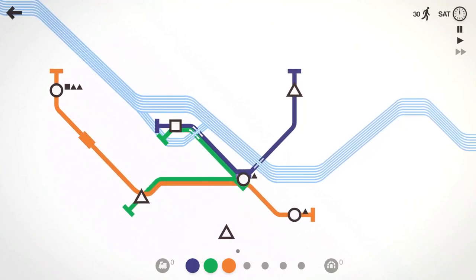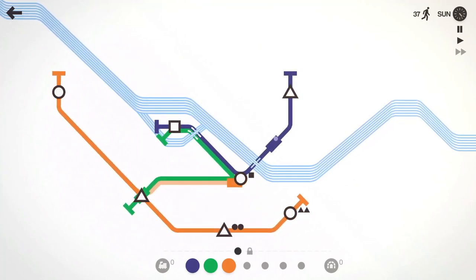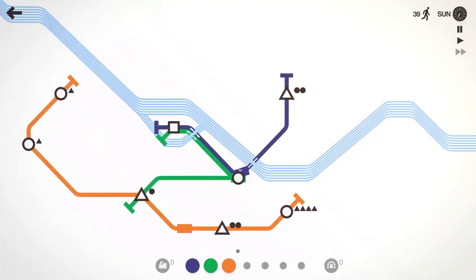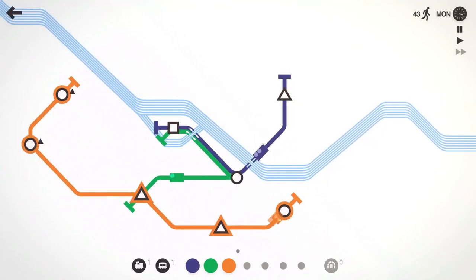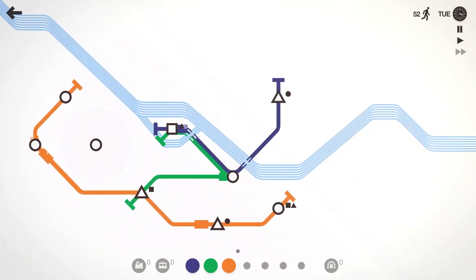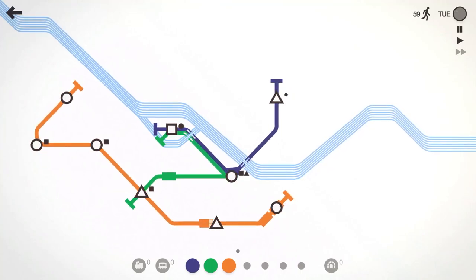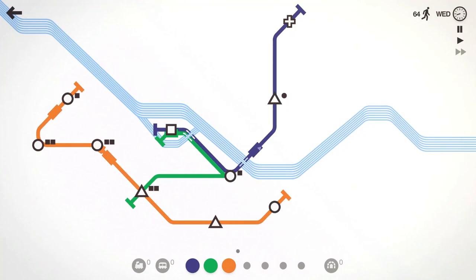We're going to have it break off this circle and hit that triangle — there we go. Orange line is now going in a completely new direction. We'll have it hit that circle as well — this one seems to be doing a lot of circles. We'll go ahead and do locomotive and carriage, because with not a lot of tunnels there's no point in adding new lines. 58 people moved on Tuesday. The purple line is going to be hitting that plus sign.